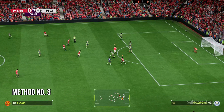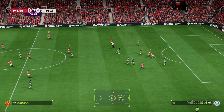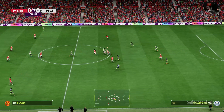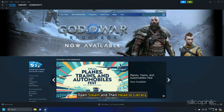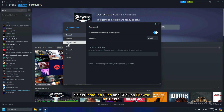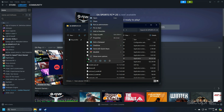Method 3: Launch the game through the game installation folder. You can also try launching the game from its installation folder directly, not from Steam, to see if this fixes the issue. Open Steam, head to Library, right-click on the game, go to Properties, select Installed Files, and click on Browse. This should take you to the game installation folder. Try launching the game from here.